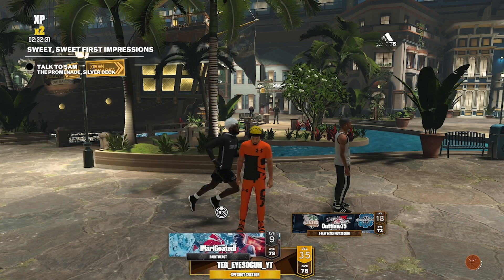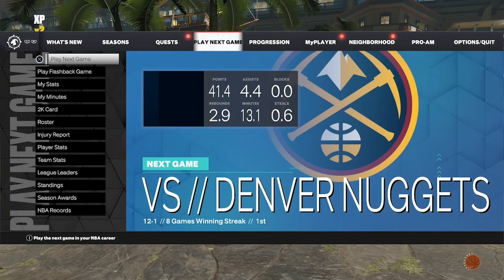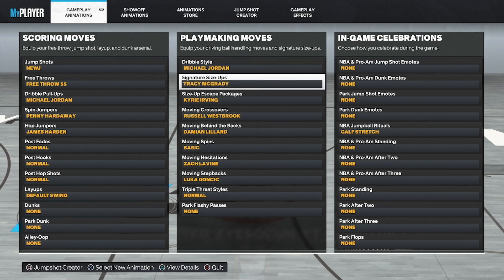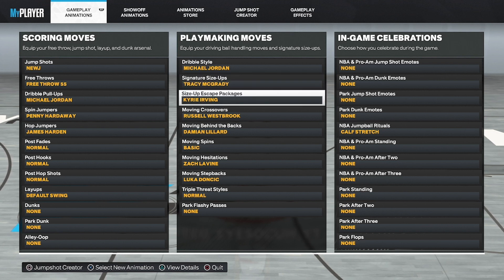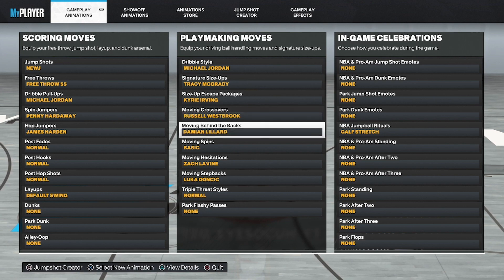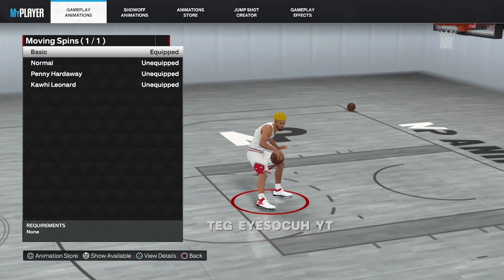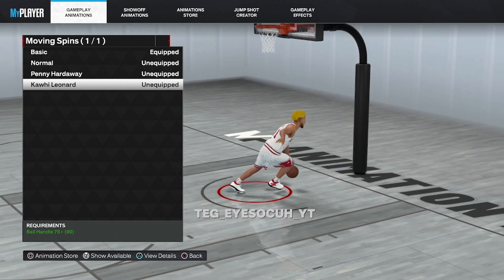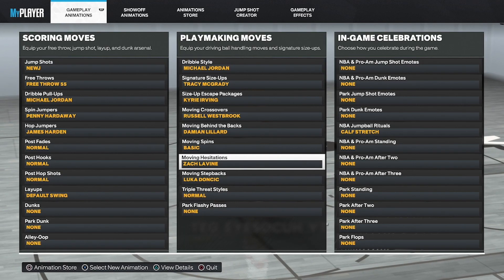We're gonna get straight into the video. These are the best animations for six-five and up. For dribble style I got Michael Jordan signature size-up; I got T-Mac — that's really the Trae Young for bigger builds. Size-up escape I got Kyrie. For the AI step-back you can also put on LeBron and Damian Lillard. AI step-back moving crossover I got Russell Westbrook. Moving spin I got Damian Lillard, but if you don't want to use basic I'd say Kawhi Leonard or Penny Hardaway — those are the best pro-four type spins.